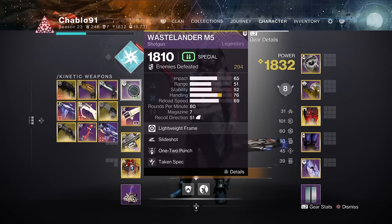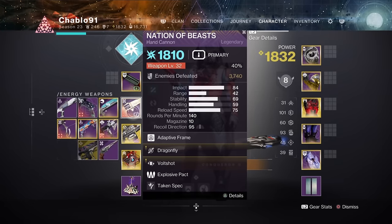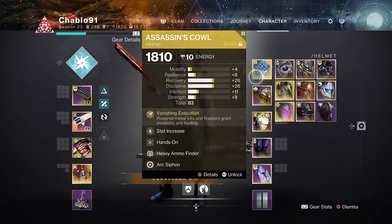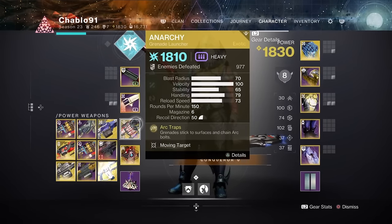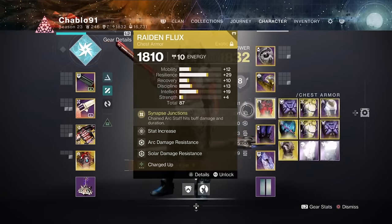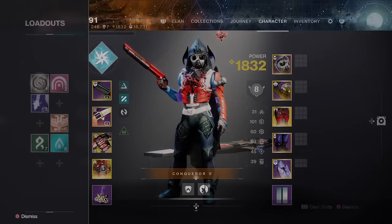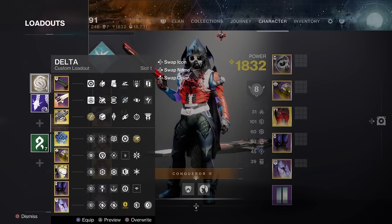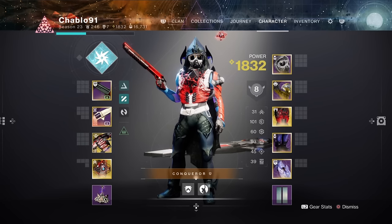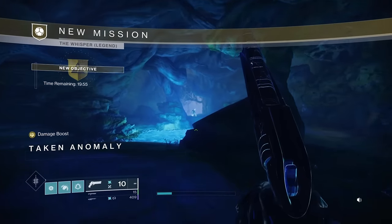Weapon-wise: a one-two punch shotgun and a hand cannon — it doesn't really matter what you use in the energy slot from what I've found. When we get to the boss fight we're going to use everything the same, still assassin's cowl, but we're going to swap out Funnelweb for Anarchy. Then when we get to DPS situations we're going to go to Raiden Flux, still with Anarchy. I'm not going to go through all the mods because there'll be DIM links.